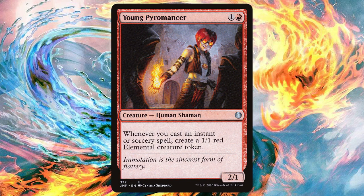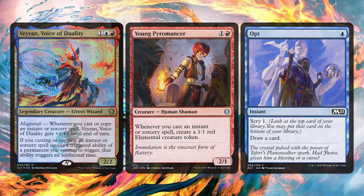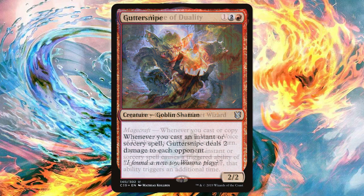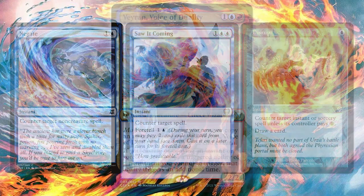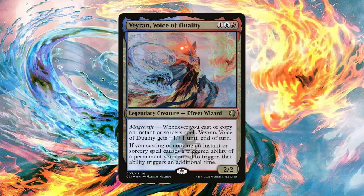Young Pyromancer: whenever we cast an instant or sorcery, we create a 1/1 red elemental creature token — normally super good, and now we get two 1/1s. So we can pay one blue for Opt, scry one, draw a card, and make two 1/1s. Guttersnipe normally deals two damage when we cast an instant or sorcery and now it's going to deal four. So if we cast Opt for one blue mana, we deal each opponent four damage. Our commander will likely be a kill-on-sight commander, so we have ways to save Veyran with Negate, Saw It Coming, and Disrupt — which again can trigger our permanents while we're trying to save ourselves or the table, because we are definitely not the threat.